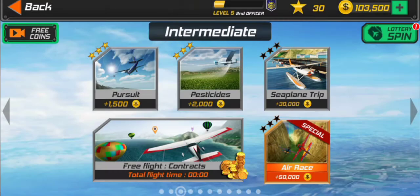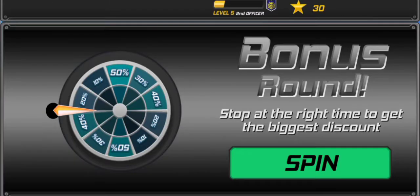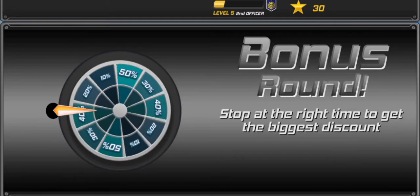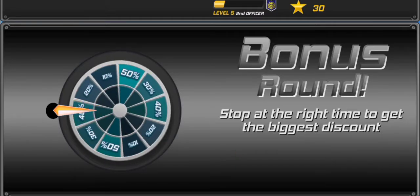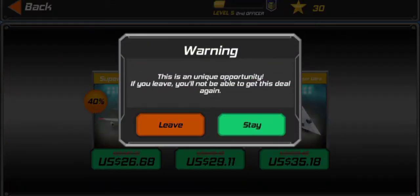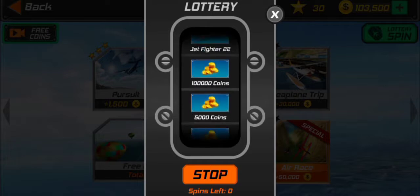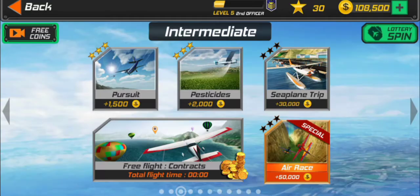Level five — nice! There are some planes for purchase but I don't really have the money right now, so sad times. Let me get the lottery spin — stop. Five thousand coins. Oh gosh, could I get something better? Alright, seaplane trip!